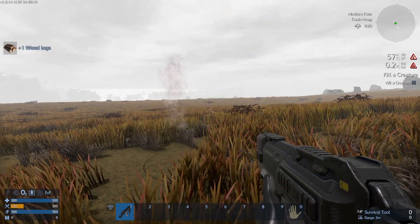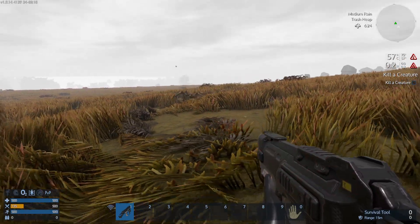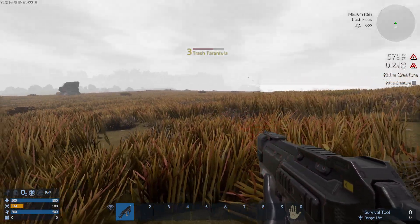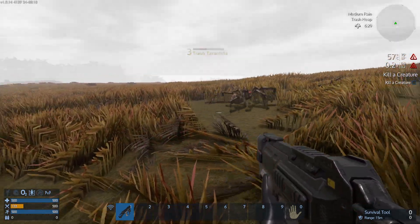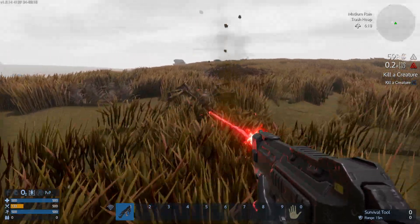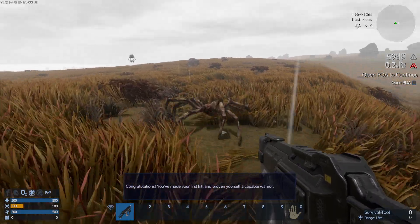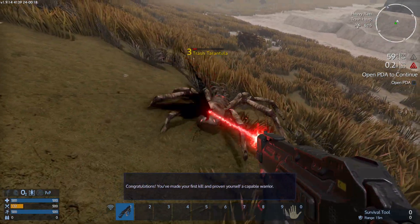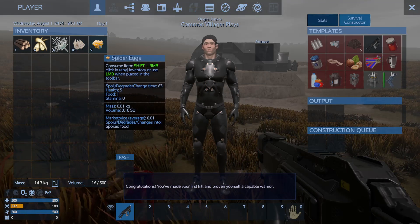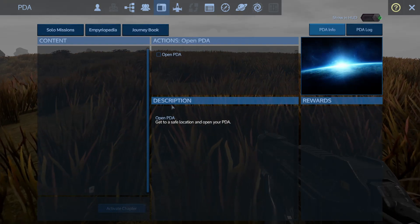We've got a hostile coming — actually more than one, which is good because we can get food from them. I'm not sure if this is the new beam from the base Empyrion or one remade like in Reforged Eden where they redid the lasers and sound effects. Let's fry a spider — got alien teeth and DNA stuff. Even the meat drops are a little different this time, including spider eggs. Opening the PDA with F1 to continue.